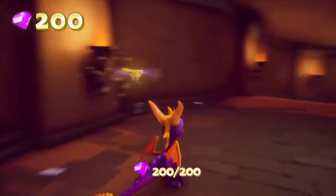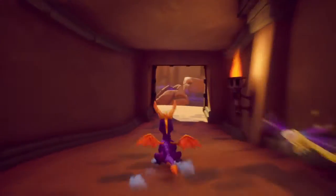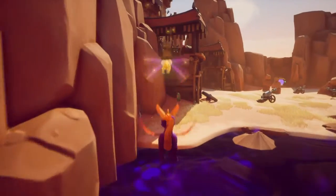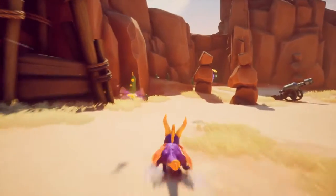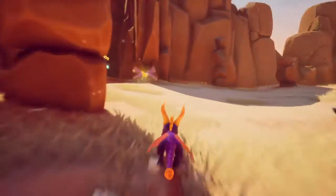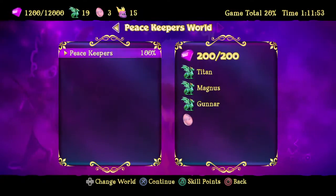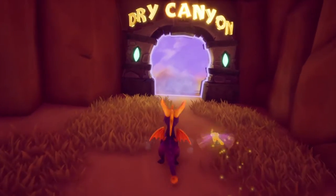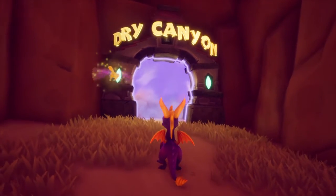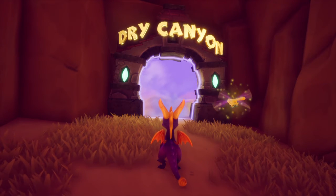Okay, we got everything — 100%! What will be the first place we will enter? Let's see. Okay guys, we managed to make it through Peacekeepers world collecting everything. I hope you enjoyed this video and leave some likes and comments down below. I'll see you in the Dry Canyon — thanks for watching guys!